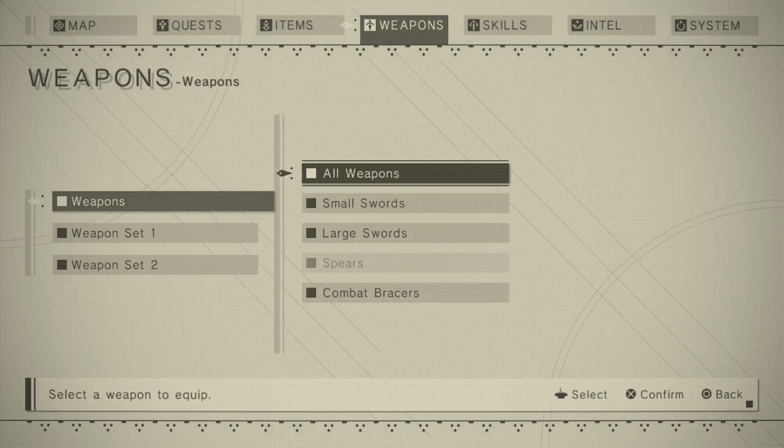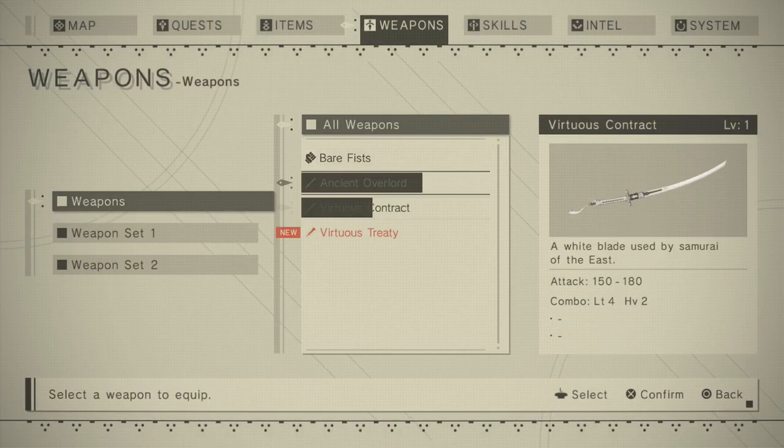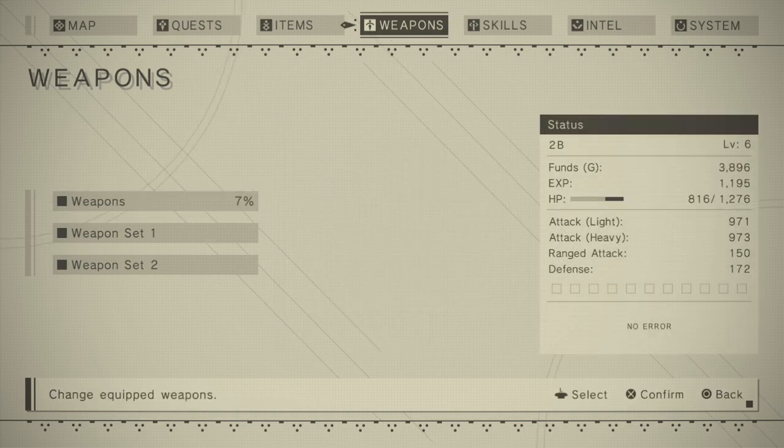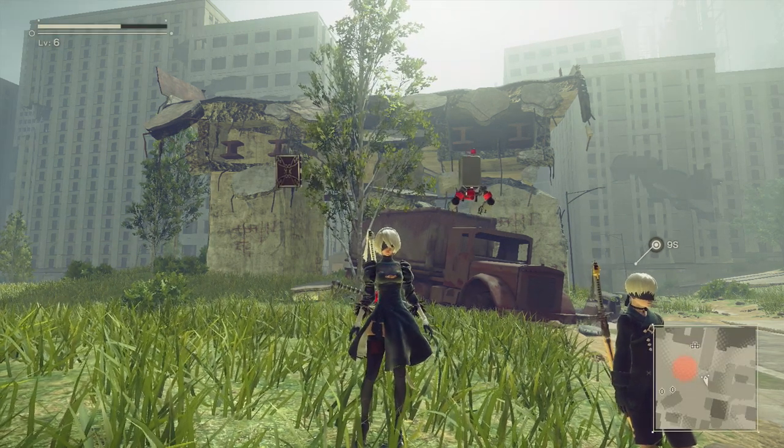Hey guys, welcome back to a brand new video. In NieR: Automata, once we finish the prologue we lose everything we had at that moment, including our hard-hit and slow-paced sword, the Virtuous Treaty. In this video I'm going to be showing you how to get that sword back and all the items that you had at the time of ending the prologue.